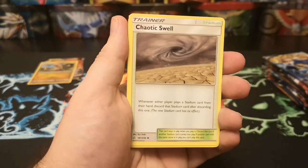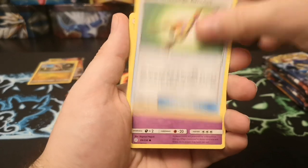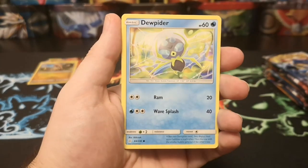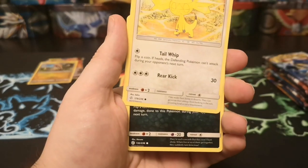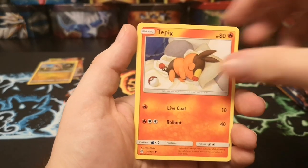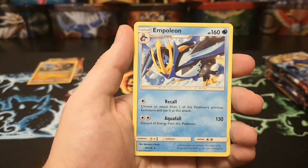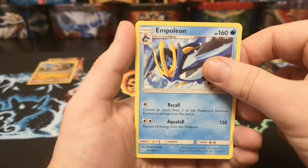Fighting energy, Chaotic Swell, Type: Null, Island Amulet, Golurk, Dewpider, Helioptile, Carvanha, Tepig, an Azurill reverse, and an Empoleon regular rare.